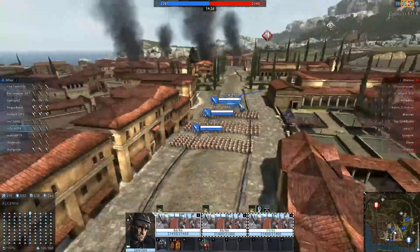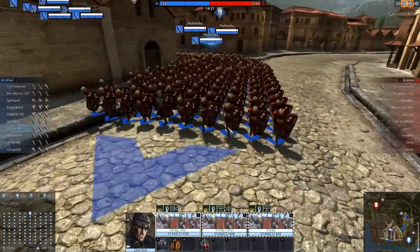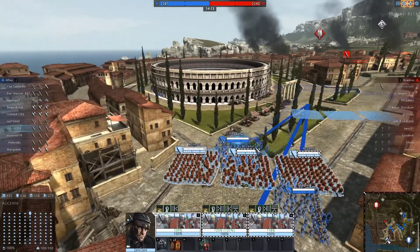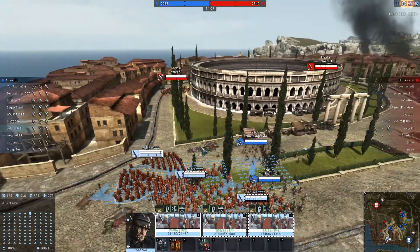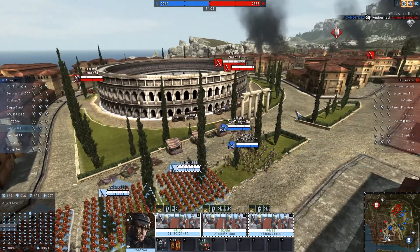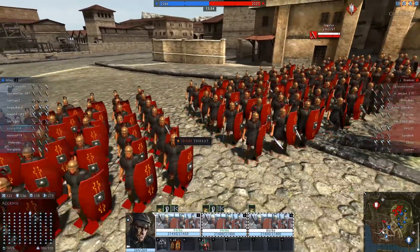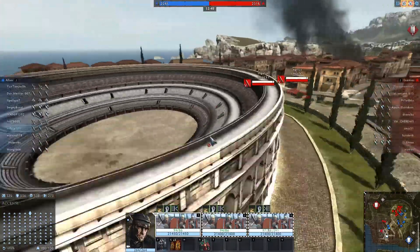We've got friendly heavy pikemen moving around to the north of the city while we're down here in the south. I'm not sure how far up the enemy infantry are going to be able to move. There's some enemy cavalry there — I suspect they're just scouting as they pull back. So we'll continue to move up. There's some very high tier enemy Principes, sort of a Tier 5 heavy Roman infantry. They're now sheltering themselves from missile bombardment.